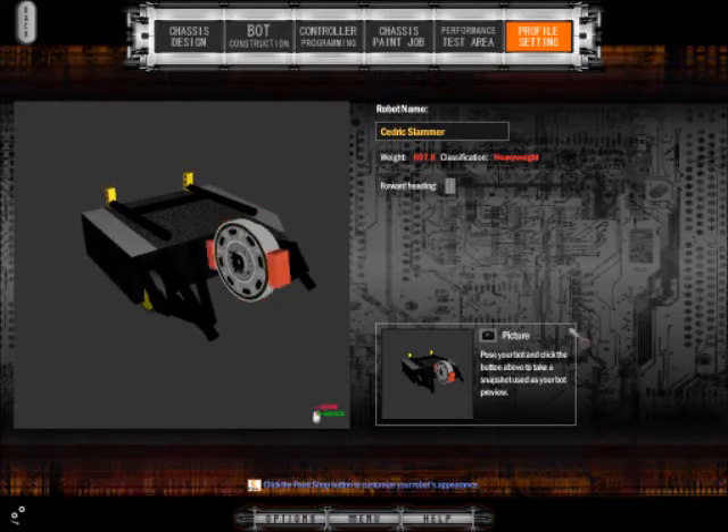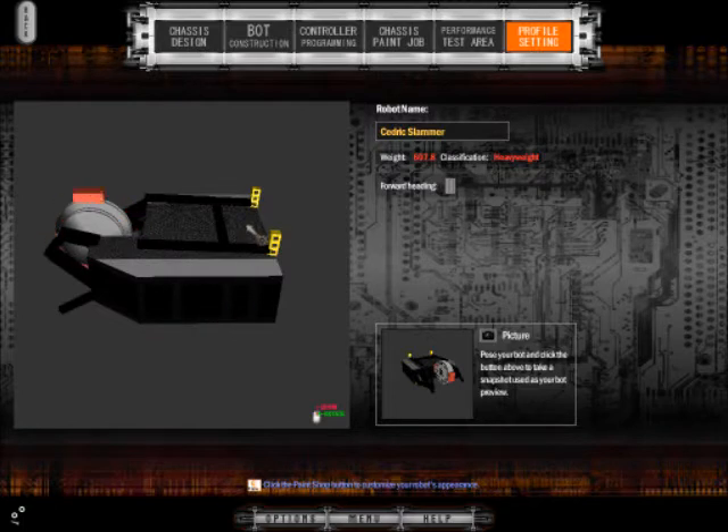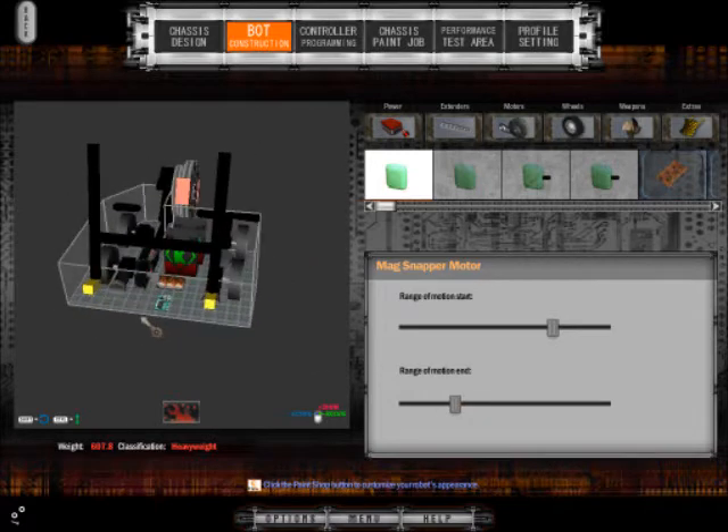It's got the flywheel — it spins like that. It should do a nice bit of damage. I chose Cedric Slammer for this because it has the unique feature of a self-righting mech that is not a weapon. So I'll show you: when Cedric Slammer is on his back, it pops out like so to hopefully right him. I'll wait until Series 3 and we'll see how well it works.